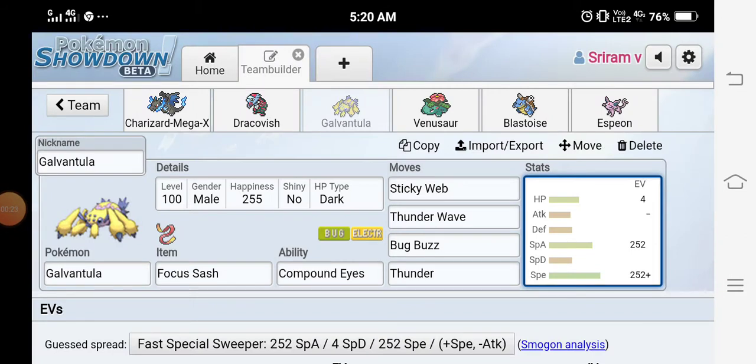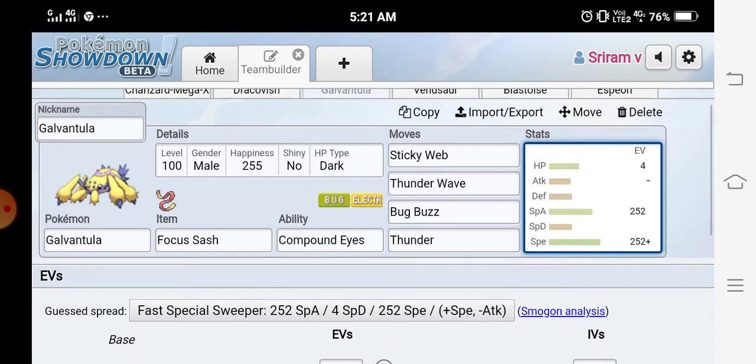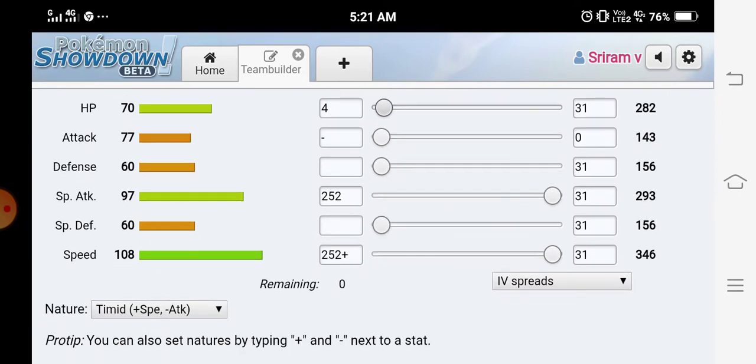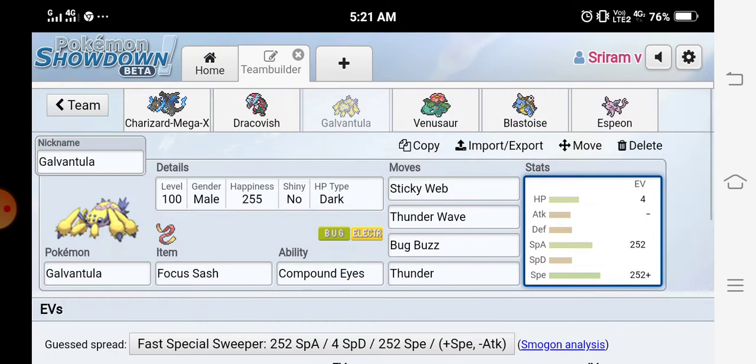Okay, let's go over the set. If you've been following my sweep videos you'll know what this is — this is a setup set. I use sticky web and thunder wave for speed control, and the other two moves are for offensive power. This is a max HP, max special attack, and max speed Timid nature set.